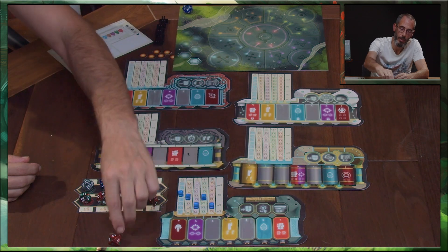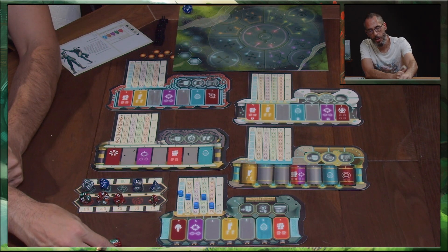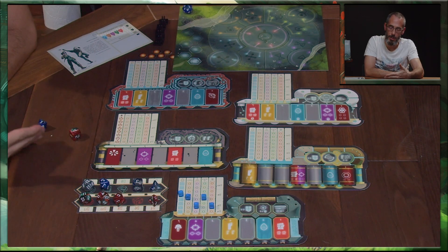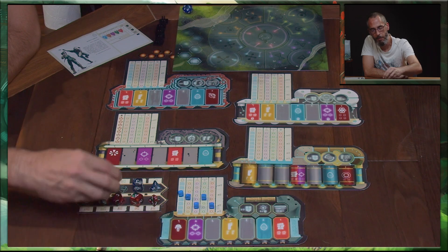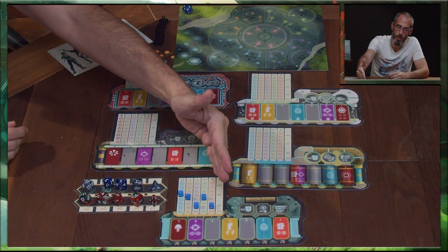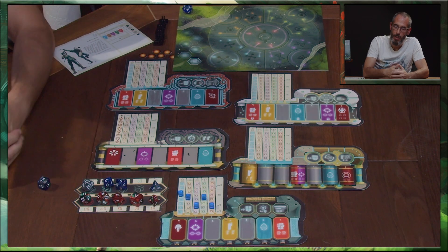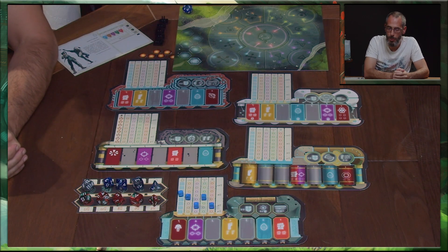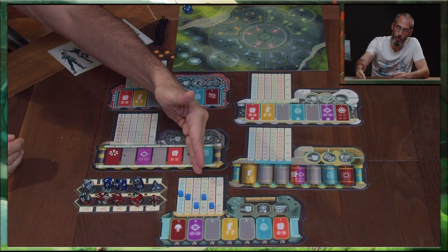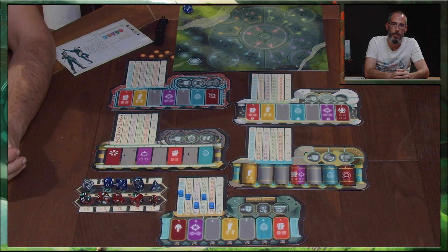S'il baisse encore son agrégat de 1, il va encore diminuer sa difficulté. Une fois qu'il a fait son choix, il garde son dés joueur, jette les deux dés et vérifie si c'est une réussite ou non. En l'occurrence, c'est un échec : il n'aura pas réussi à rattraper l'adversaire. Et quand il va continuer la partie, pour tout ce qui est à l'agrégat physique, le chaman va devoir lancer un D6. Il ne peut pas utiliser d'autres agrégats sur une épreuve spécifique — s'il s'agit d'une épreuve physique, il ne peut pas utiliser des agrégats mentaux ou sensitifs pour diminuer la difficulté. C'est uniquement lié à l'agrégat dont l'épreuve est en cours.